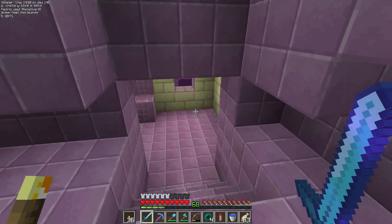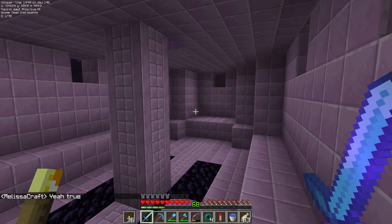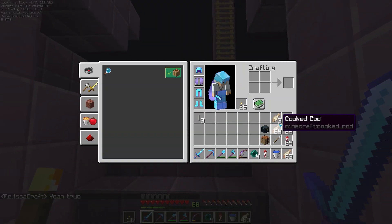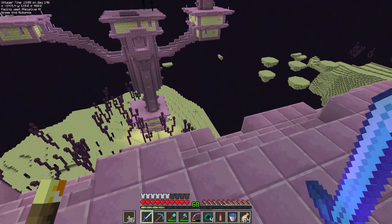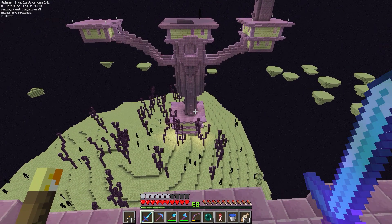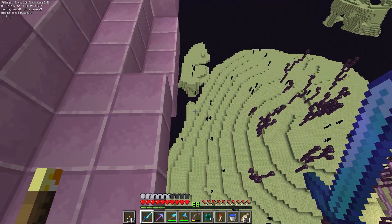As I suspected, a lot of these end cities are probably going to be looted already — I kind of figured this was going to be the case. That's why I stocked up on a lot of food and a lot of rockets, and I have an ender chest with more rockets if I need it. There is actually a shulker around here though — I hear him. It seems like people are getting lazy and leaving at least a couple of shulkers. I don't know where he is, I hear him but I don't see him.